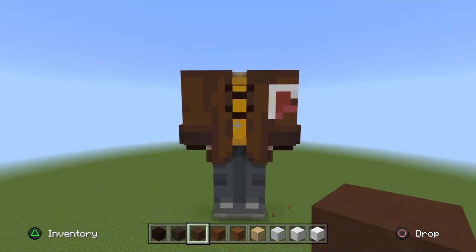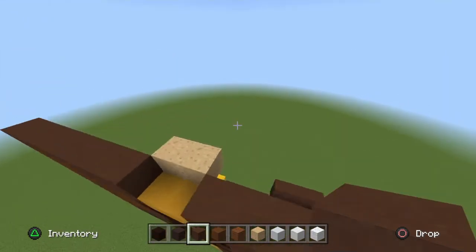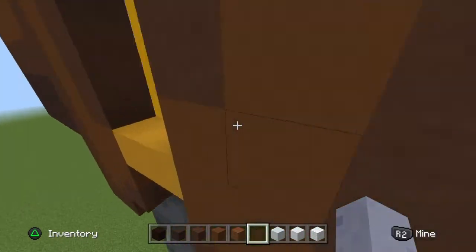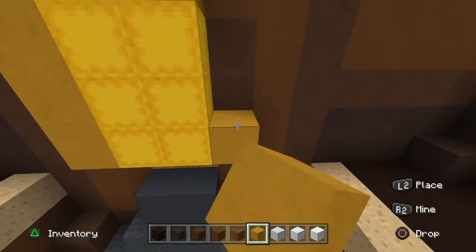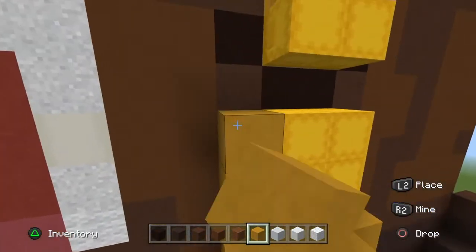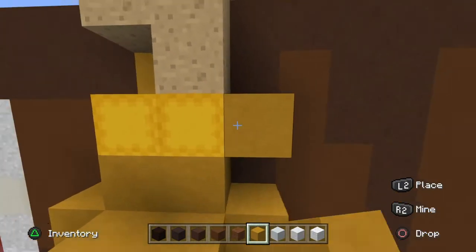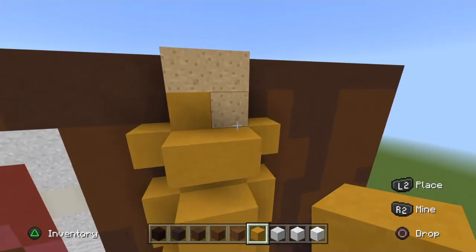With that, the front of the Reviver is done — pause if you need to. Also, optionally, where the shulker boxes are, grab your yellow terracotta and go behind — completely surround the inside of the shulker boxes. Sometimes there's a glitch where it shows little cracks between the shulker boxes. It's not a big deal, but if you notice it, it may annoy you. This will block all cracks and prevent it from happening.